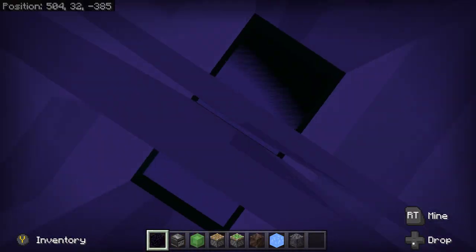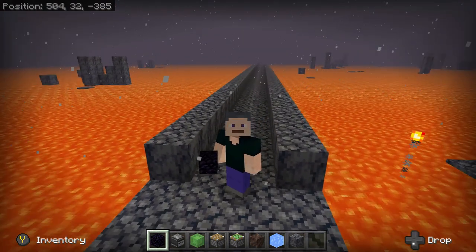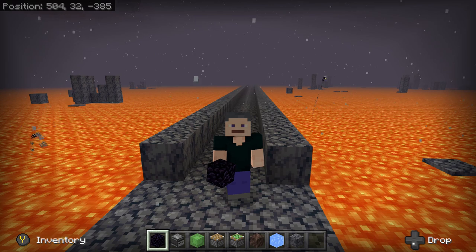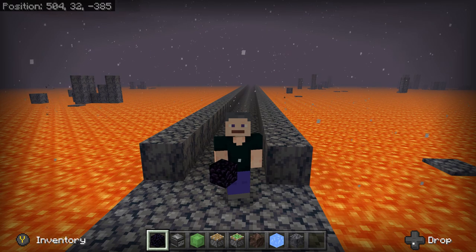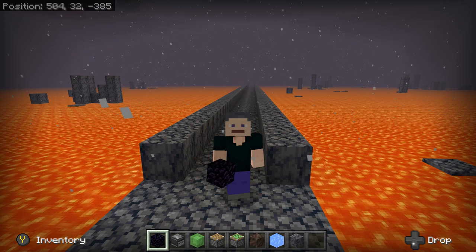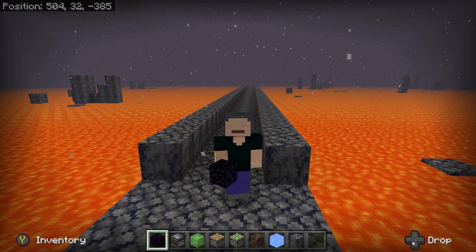And there you go. You now have yourself a basalt road. You can run it independently or run them side-by-side based on how you want your road to look. But overall, it is quite simple to build. Now, the question is, can you do this in the overworld?